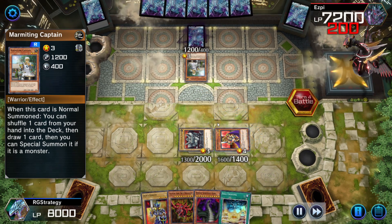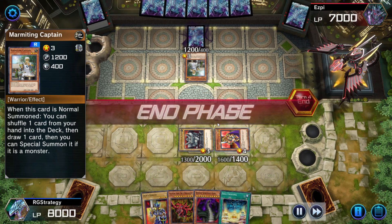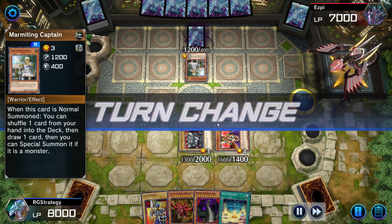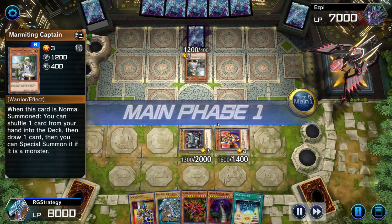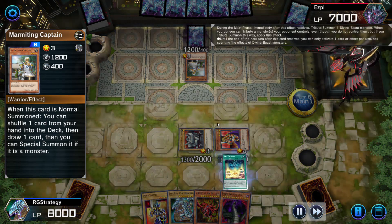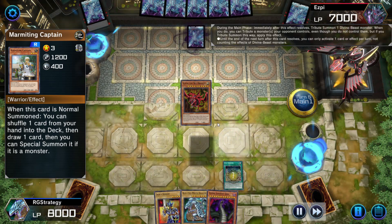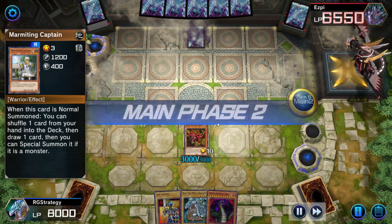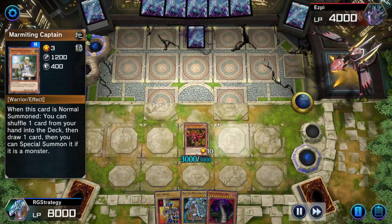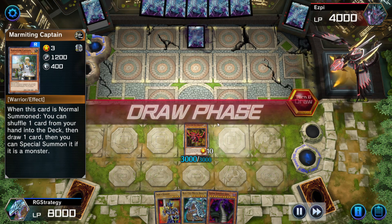I play Soul Crossing, so I sacrifice three of my monsters and summon Slifer the Sky Dragon, dealing 3000 points of damage to him. I ended my turn and then it's his turn.